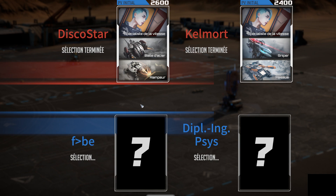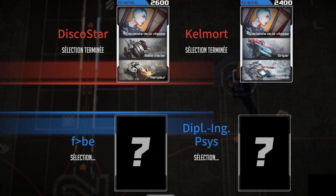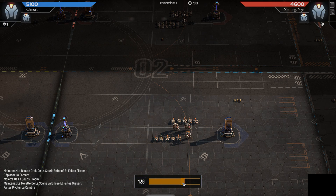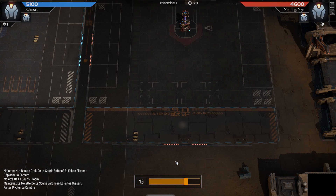We both went speed specialist and our opponent took the supply specialist. This ended up being a game where my Rhinos are very successful - it's a game of back row Rhino. I know I had to pivot into it a little bit late into the game. I would generally flank here on turn two with two fangs and the Rhino.